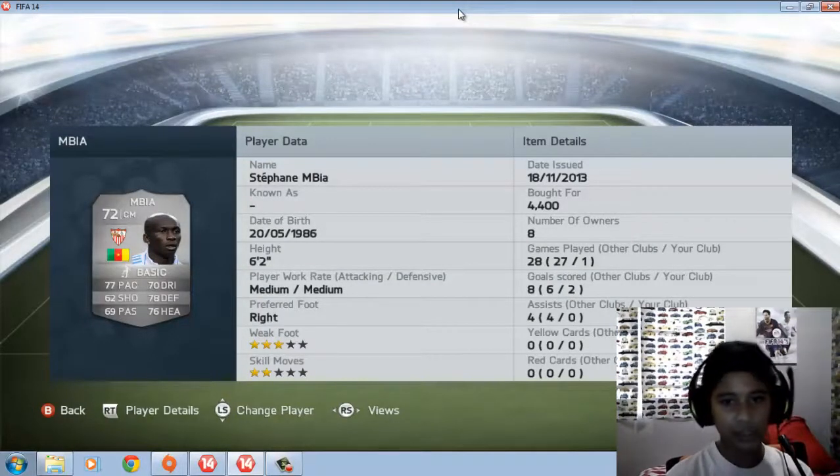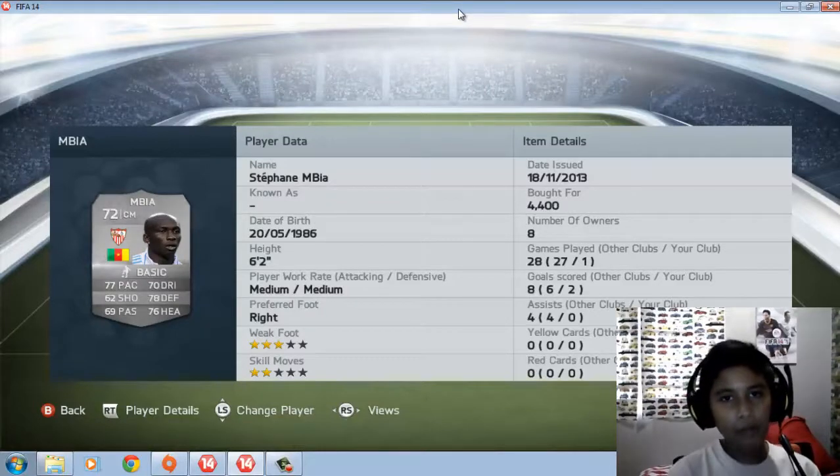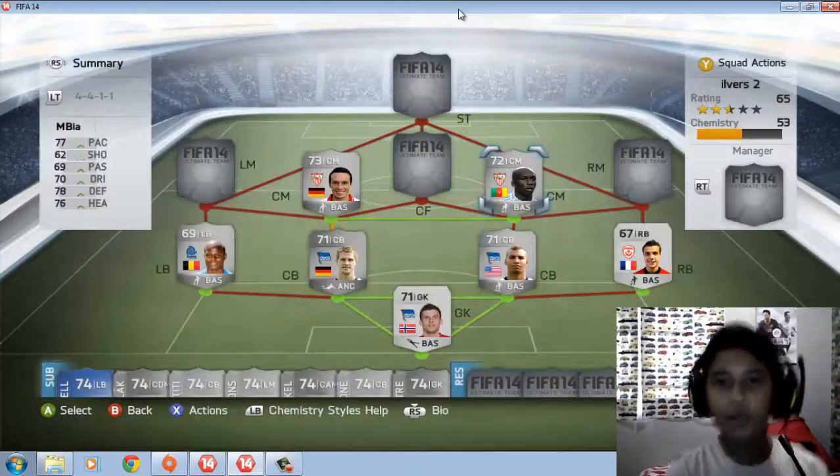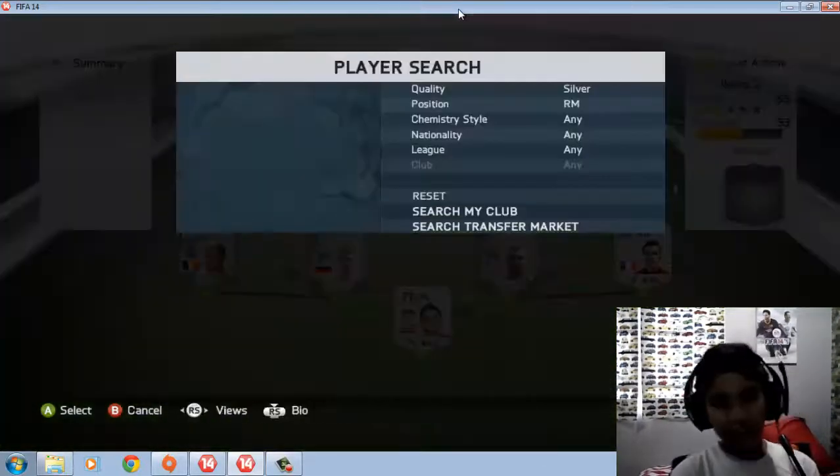Bia is quite expensive as well at 4000 coins. He's a Man of the Match card but I can't afford him — I spent my money on other things. Anyway, moving on.